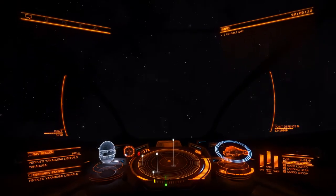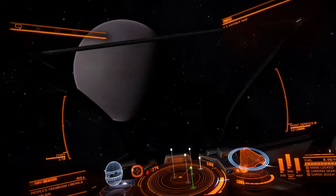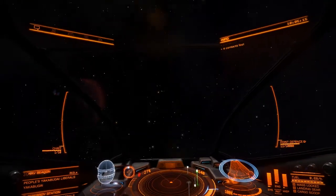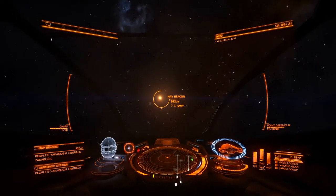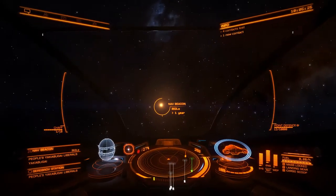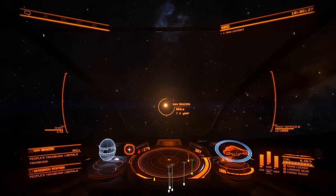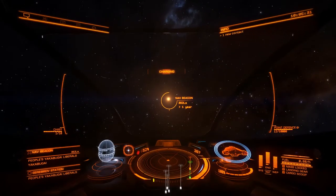If you look at the compass next to the main scanner on the bottom, you'll see a crosshair-style compass. What you're trying to do is align the dot for whatever you've locked so it shows you where it is in space. By the way, if that dot is hollow it means the target is behind you; if it's solid it means it's in front of you. There's a little tip for you.